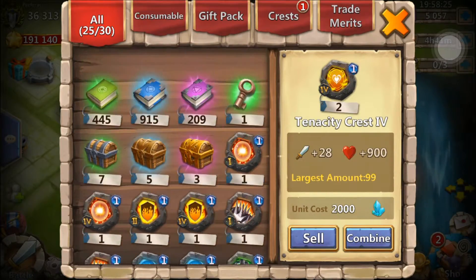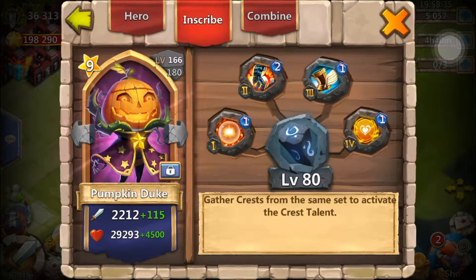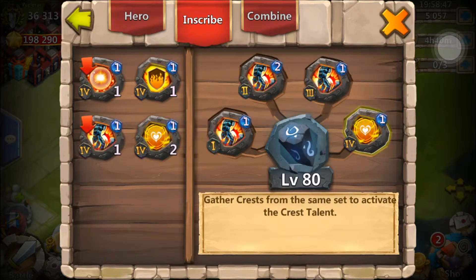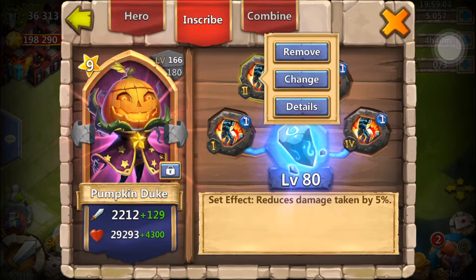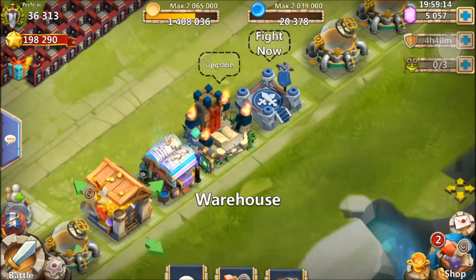Oh my gosh — actually, if I have a Stone Skin too, I could. I do have a Stone Skin too. The problem is I don't think that's gonna work with the other ones. Let's cross our fingers. Sweet — Pumpkin Duke's got a second tile now, even though this one is level 2. It's got different stats than the rest, but I'm not complaining. I have my first hero talent thingy.